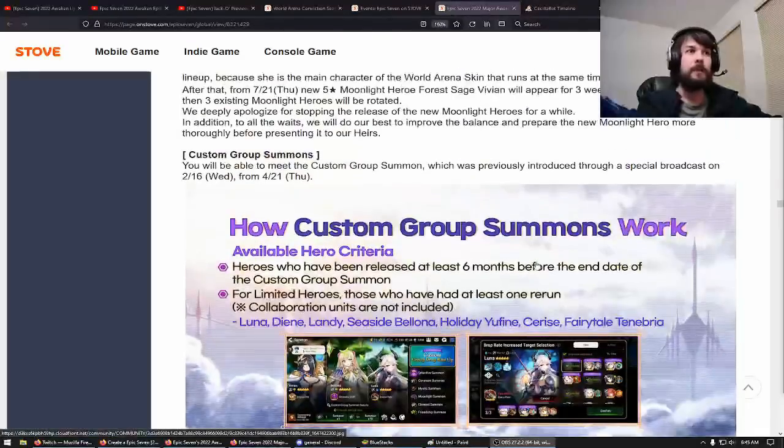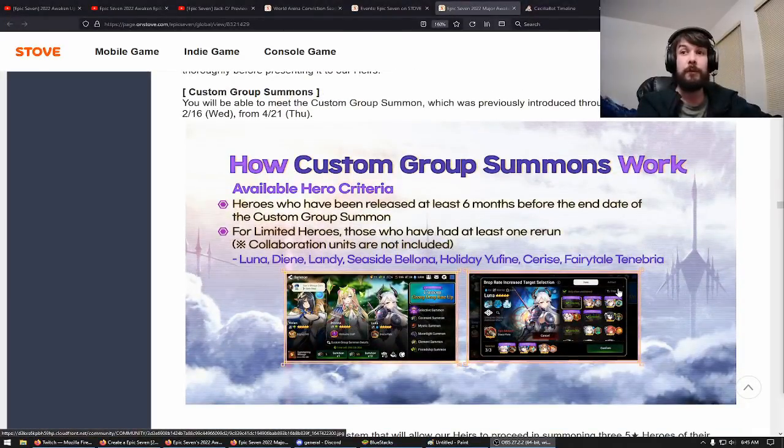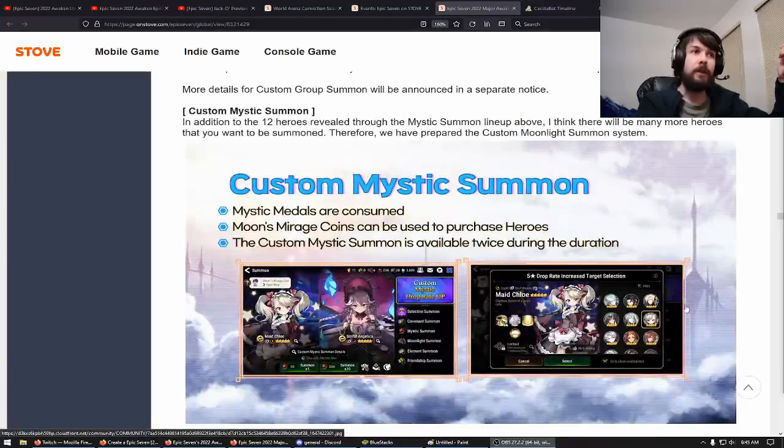One of the big things is that we're getting a custom group summon where you get to choose three RGB characters — red, green, blue — that you want to have on this banner. It's your own banner you get to decide on. It has a nice coin system with pity, and we also get a custom mystic summon where you choose two characters, which seems to have that same coin system — kind of a big deal.